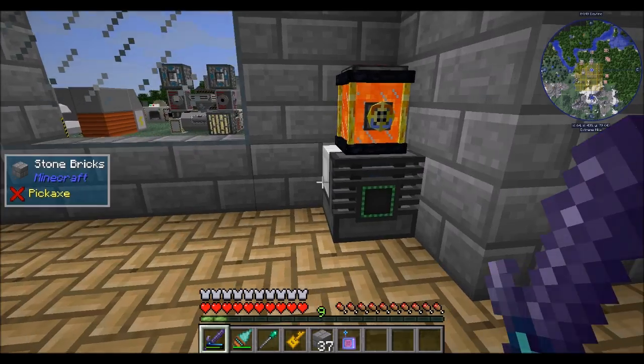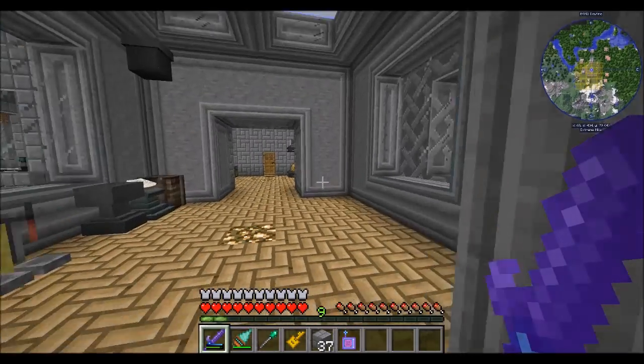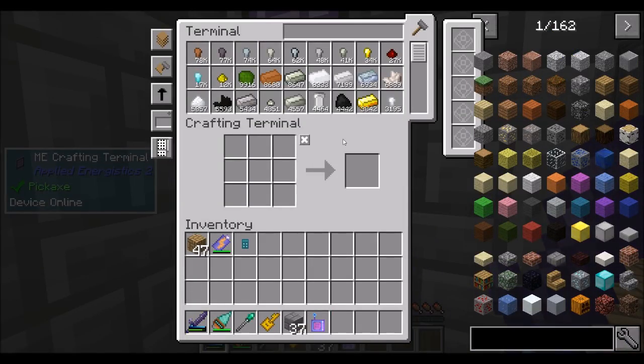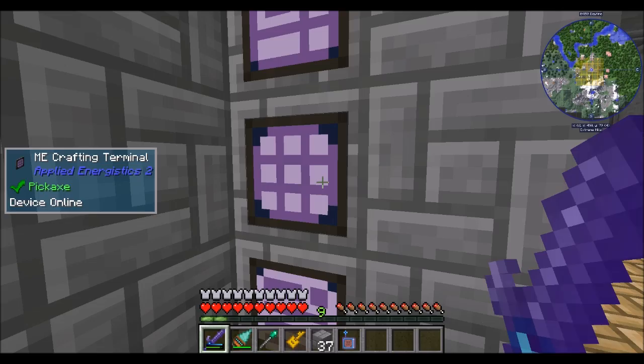We've got a basic heat generator going on here with the inner tank. We will probably expand and get more Mekanism-based power at some point, because Mekanism has its own power system defined in this pack. There's probably a config option that's disabled that would allow Mekanism to run off RF or EU, but no can do in this pack — the pack author wants you to have some fun dealing with multiple power systems. And that's cool by me.